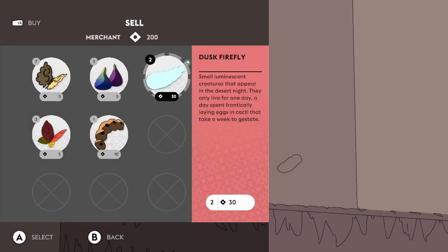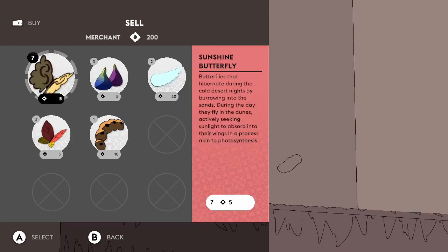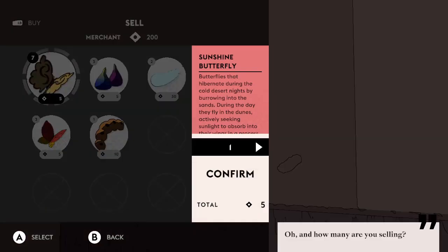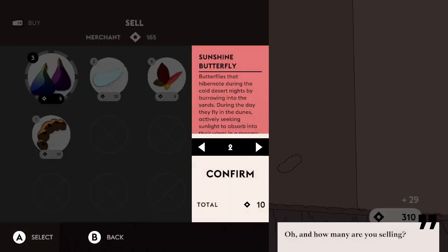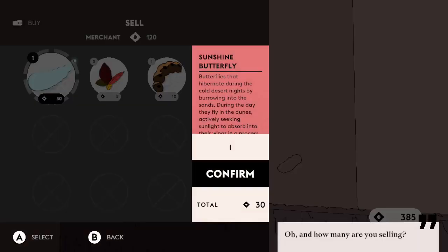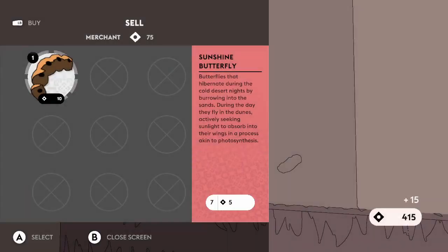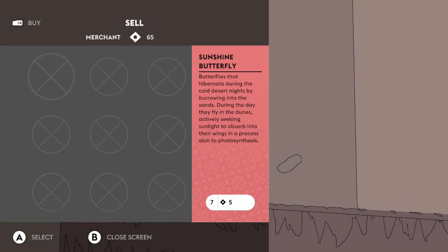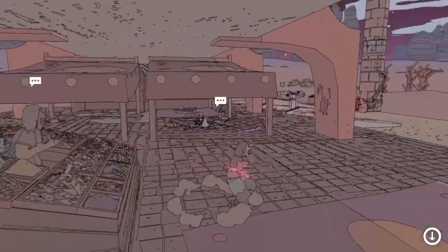Should I just sell all this? Might as well. Sell all seven of those, all three of those, sell all one — got more — sell both of those, all three of those, and one of those. We're up to 440 coins, and the merchant only has 65 coins left. Let's leave. See you around, Glider. Goodbye. Thank you.